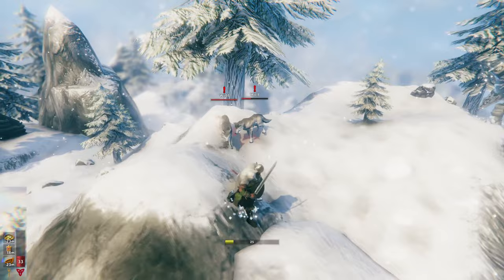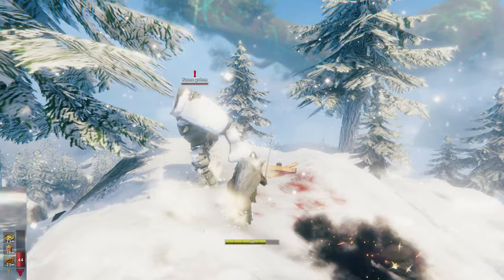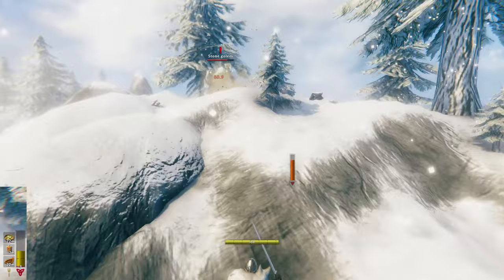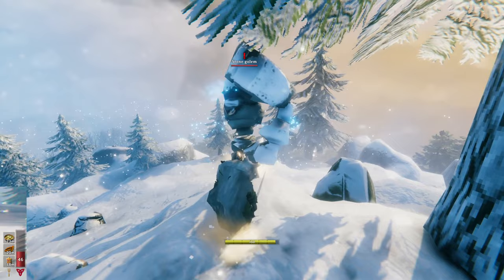Bucklers have the lowest base block armor and lowest block force of all shield types, but they have the largest parry bonus. So when timed correctly, bucklers can have the largest effective block armor. This makes them better suited for players who do not want to eat lots of health food. Lower max health equals a smaller stagger meter, but higher block armor on parry compensates for that. However, timing mistakes can be costly and large enemies will toss you around a lot. It's a very fun way to play though.